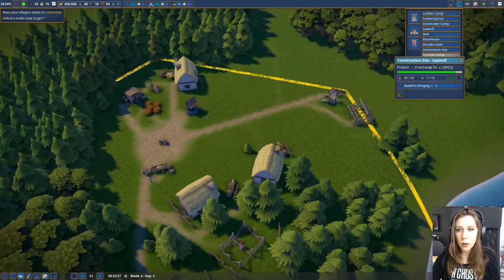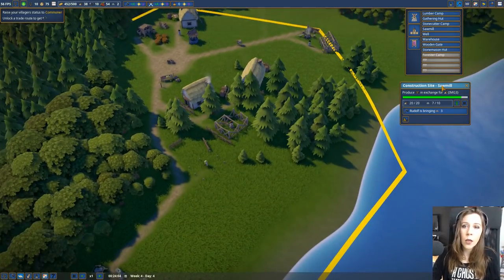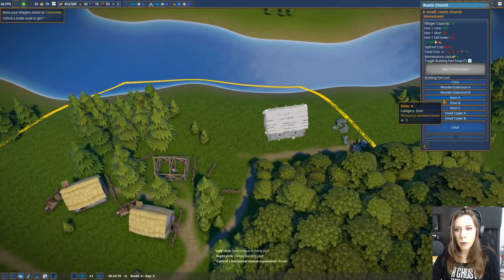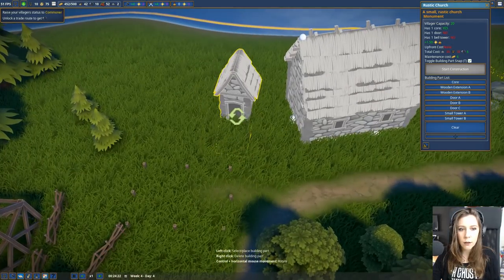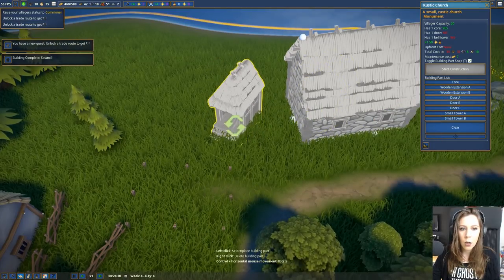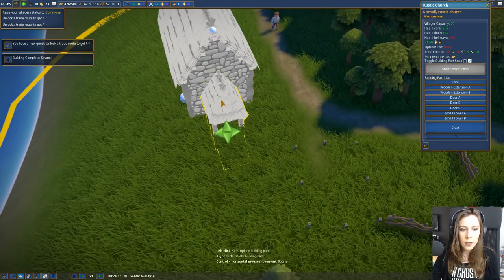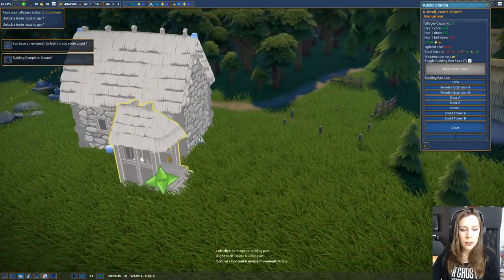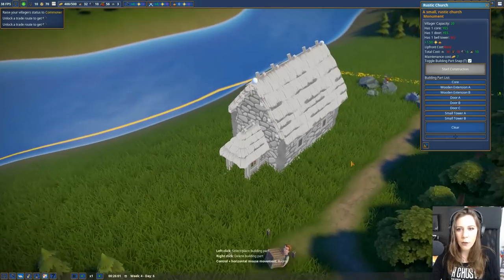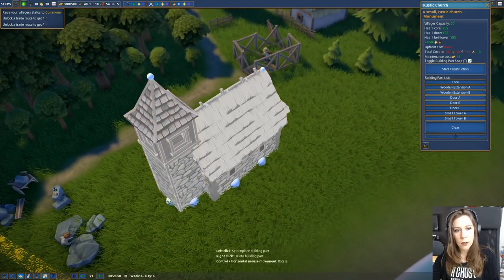We're building a sawmill and it's almost done - fabulous! Then we'll start getting planks which we could put towards the church. Now we can pick where we want the door to be. We have a plain wooden door or a more exciting door - should we do the more exciting door? I think so. Why is it so low? I don't really want it to be in the ground - I guess it's just going to be in the ground for now. We shall see. You can also make that a little bit taller.